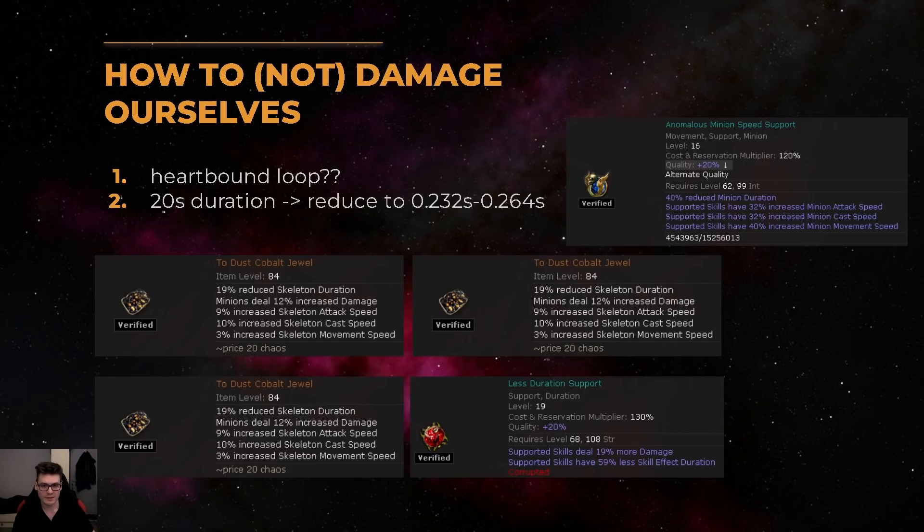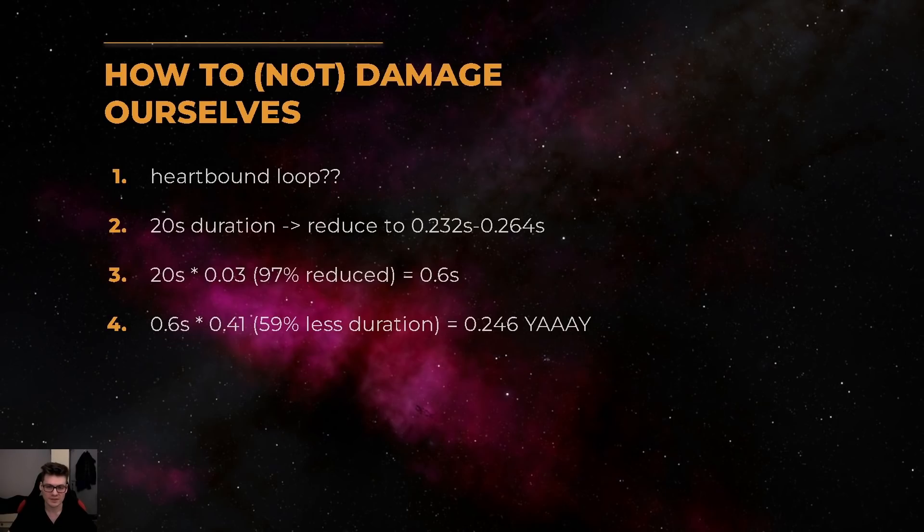To reduce those 20 seconds we have to invest quite a lot into reduced skeleton or reduced skill effect duration. This is an example setup: you would use three To Dust cobalt jewels with 19% reduced skeleton duration each, an anomalous minion speed support with 20% quality which gives another 40% — so now we have 97% reduced — and a less duration support in the cast when damage taken setup to give us 59% less skill effect duration. The math works out as: 20 seconds reduced by 97% gives 0.6 seconds, and then with less duration we bring this down to 0.246 seconds, which is low enough for the loop to work.